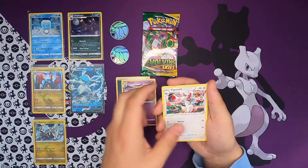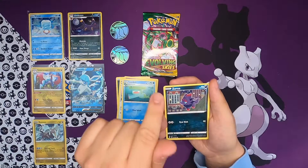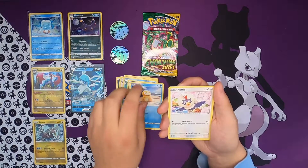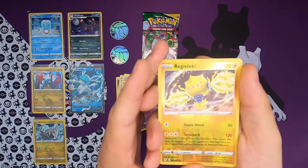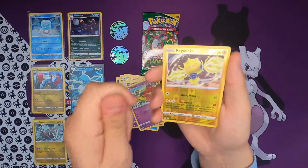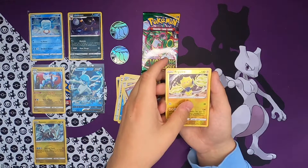Hypno, Vigoroth, Lombre. One, two, three, four. Swanna, Psyduck, Rufflet, Drowzee, Fletchling. And then - what is this Pokemon? Rookidee! Very cool Pokemon right there.